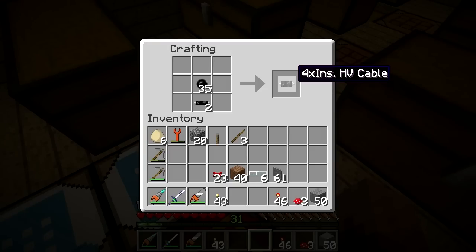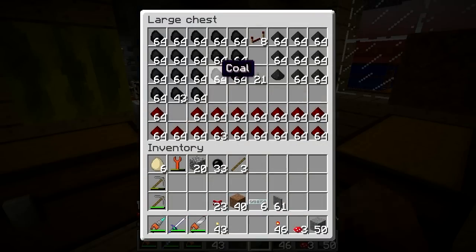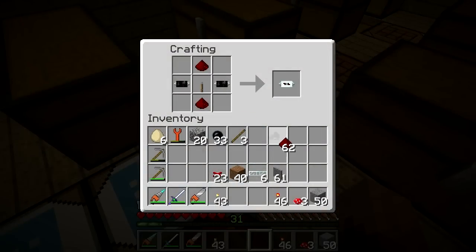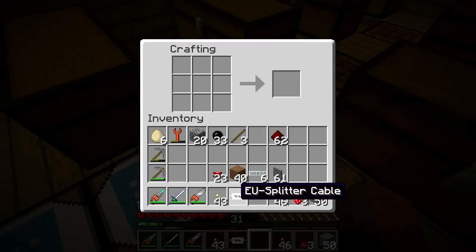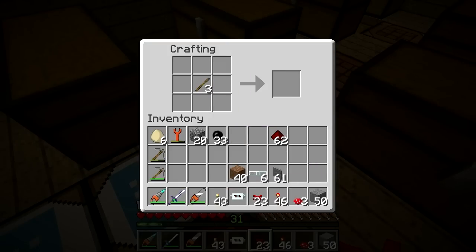So the 4x — yeah, that's the right one. That cable: we need one there, one there, and a lever in the middle. It's called an EU splitter cable — I don't know, it seems like a weird name, like it should be something different. I'm going to need another lever. I think we're good.